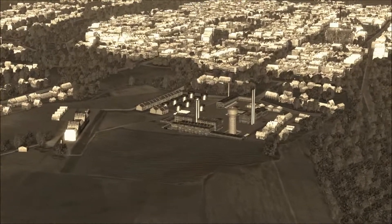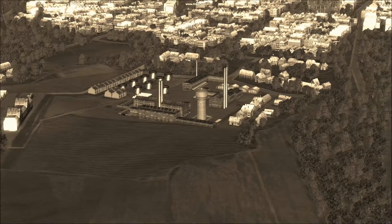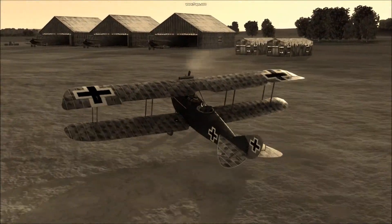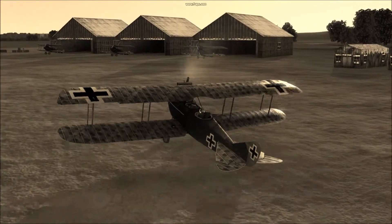German intelligence has determined that this factory on the edge of the city is one of the main suppliers of munitions and armour for the Entente forces in this region. Your mission will be to coordinate with JASTAs 10 and 21 to halt production at this facility.